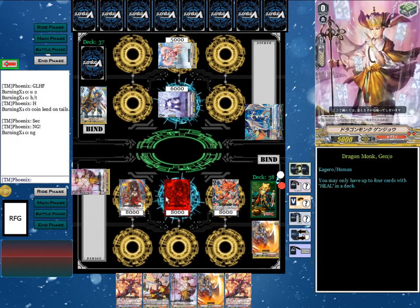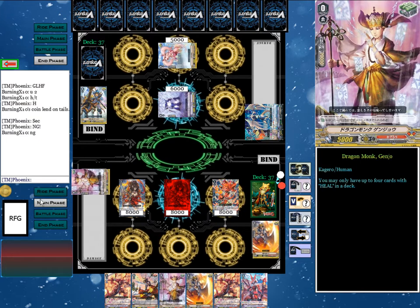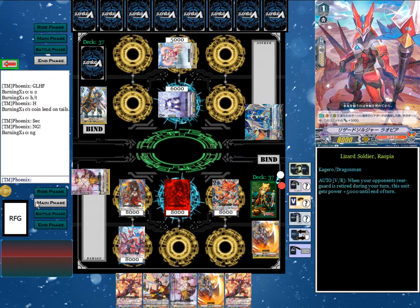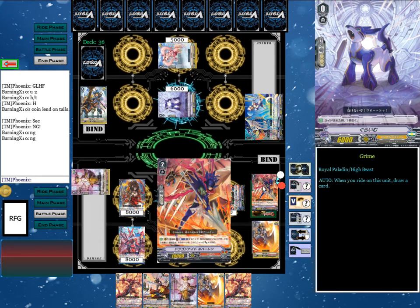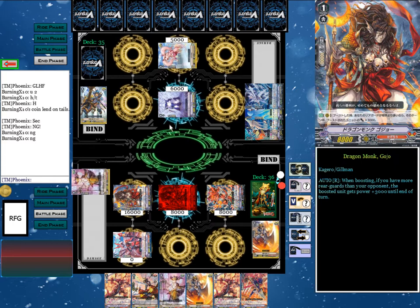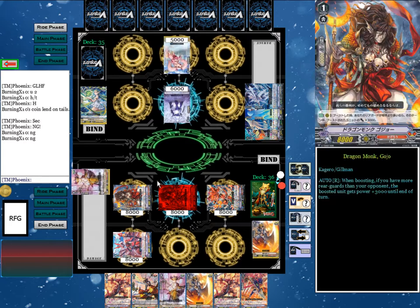Going straight into the battle phase again. Attack the Vanguard — we shall guard with Tar. I'm going to finally draw and check a Pongle. Stand and draw — please get a grade 2, no. Go straight to the main phase and call Legion Soldier Ryopia to the rear guard circle. Flame of Hope Aramal will attack. I'll damage check Guard Allen. Dragon Monk Gojo will then attack — I'm going to no guard it, drive check Jaguar Monk Gojo finally. He damage checks Blaster Blade. Then Ryopia attacks. I guard with each sentinel. The damage count is now 1 to 4.